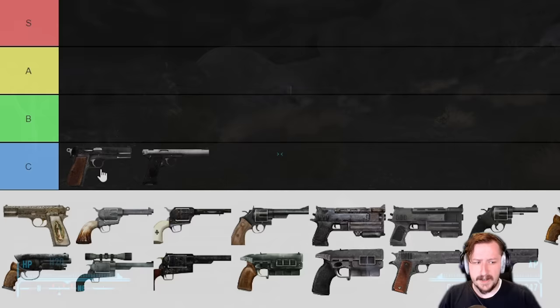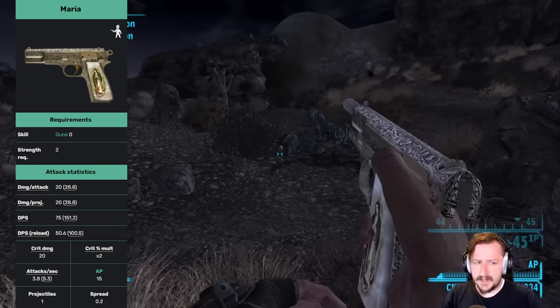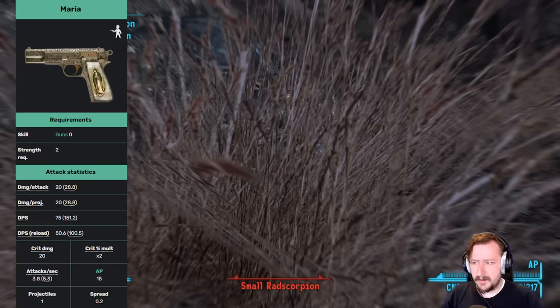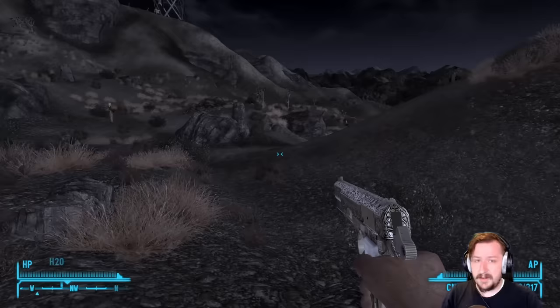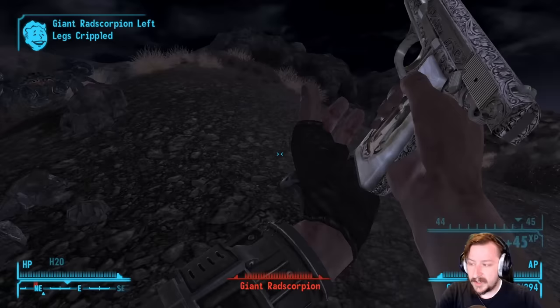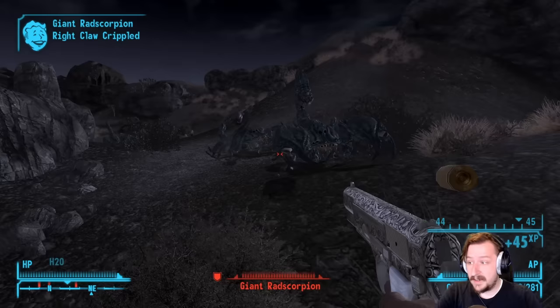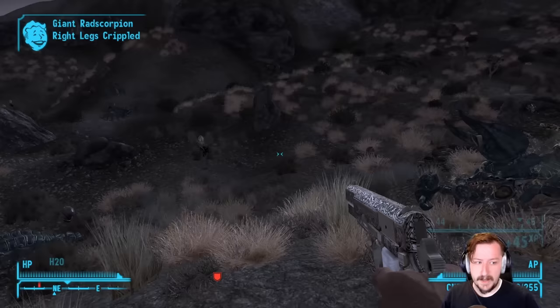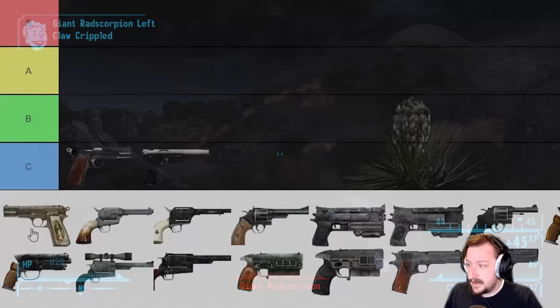Next we have Maria, the unique 9mm. It has very similar stats to the standard 9mm but does more damage, more DPS, and has a higher crit chance with a 2x crit multiplier rather than 1x. It also takes fewer action points, making it better for a VATS build, and has less spread, making it one of the more accurate handguns. You get it from Benny — you can kill him at various points in the game. It can't be modified, so you're stuck with the 13-round magazine, but Maria is really useful overall. I'd put Maria at the high end of B tier, low end of A tier.